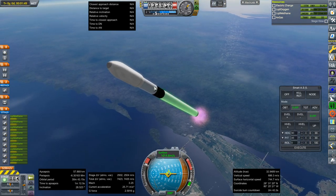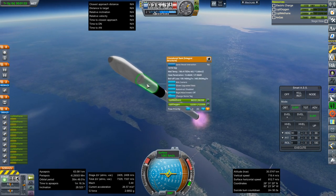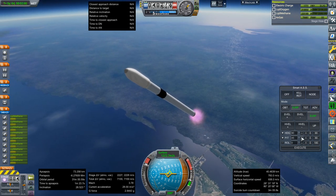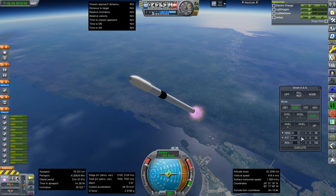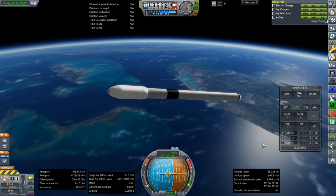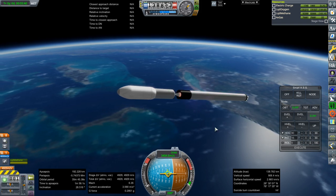I should mention the tanks. I tried for the same sort of mass ratios that the Falcon 9 has — this is a composite tank just to get the numbers as close to the Falcon 9 in terms of mass ratio as possible, and this is just a normal aluminum-lithium tank. Okay, separation and ignition. I don't have the little hydraulic piston thing on this.